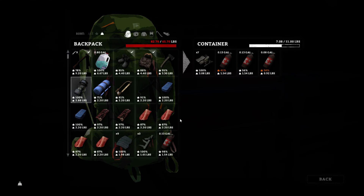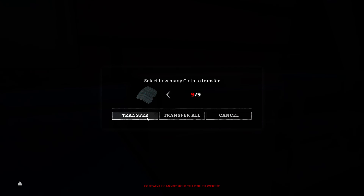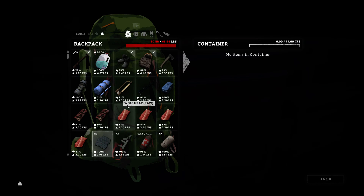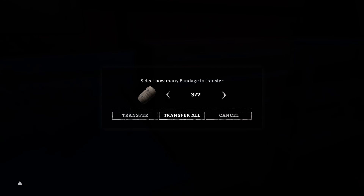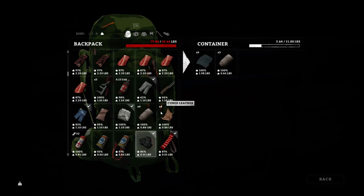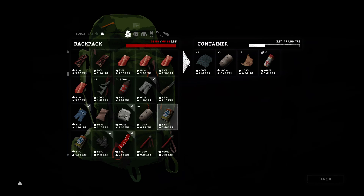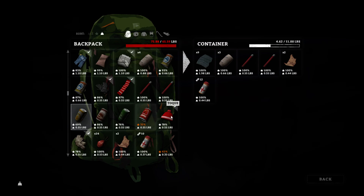Now we're going to store this stuff in here, sorted by weight. Scrap metal — let's go ahead and get that over. Transfer all. 7 out of 11 pounds. We're going to need to get rid of one of the simple tools. We need the wood to make a fire. The cloth — transfer over. Transfer bandages — three of them. The knife is good. Military grade. Oh, all the cured leather. We don't need this many painkillers honestly — I'll transfer over 12 so we can have 10 on us.